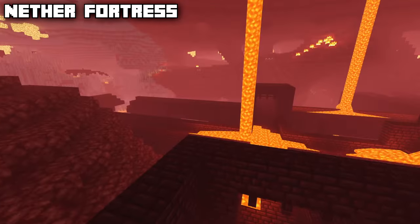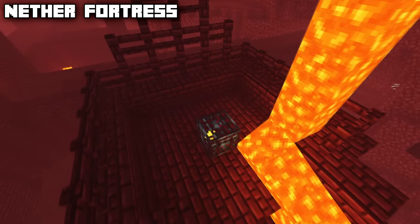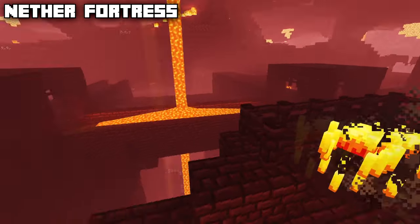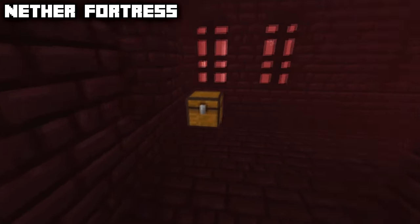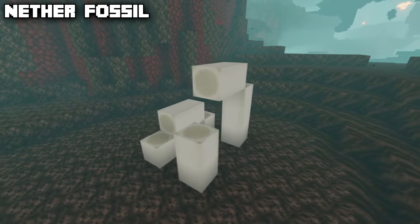We also have the nether fortress structure, which contains a whole lot of nether brick and can have up to two blaze spawners, which can be turned into blaze farms. The fortress consists of both an outside and inside part, and the inside contains chests in the corners which can hold the rib armor trim.